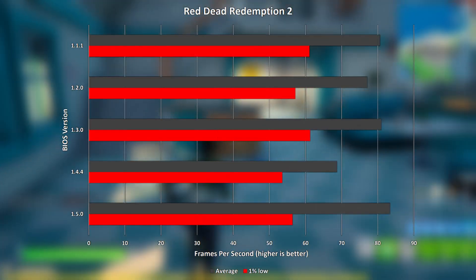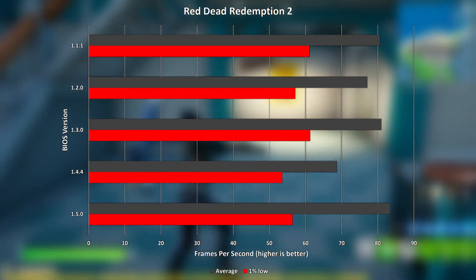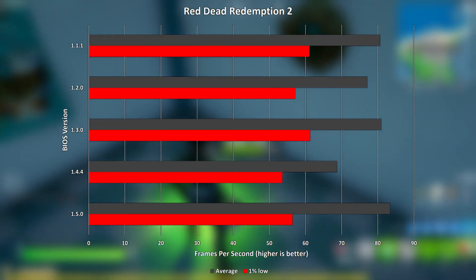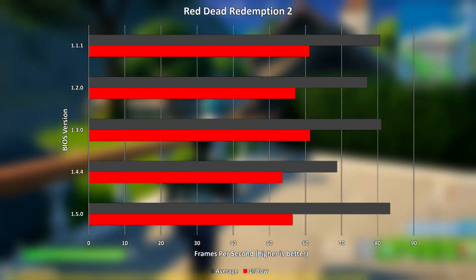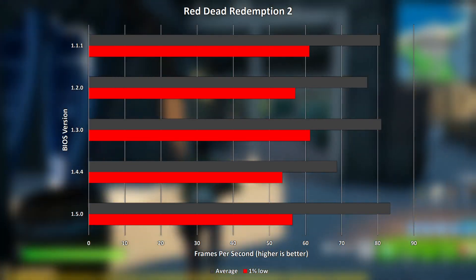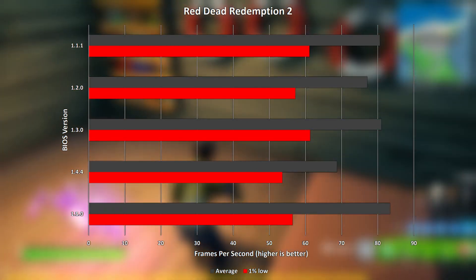Red Dead Redemption 2 tells a different story, this time with BIOS version 1.4.4 coming in Red Dead last in both average FPS and 1% lows. 1.5.0 edges out a win in the 1% low department.